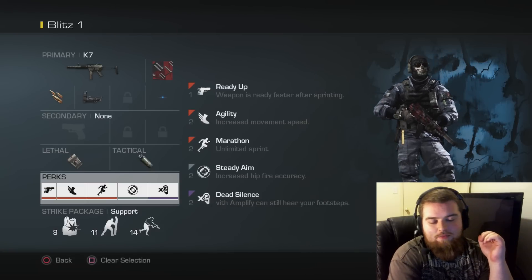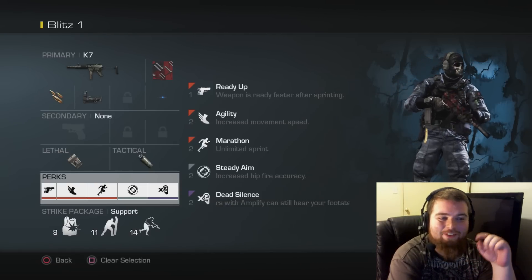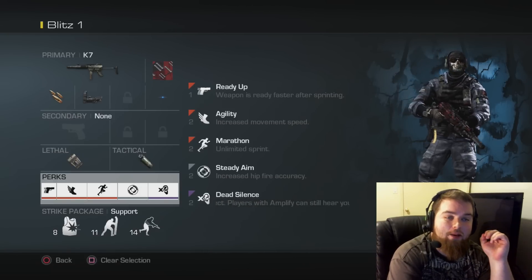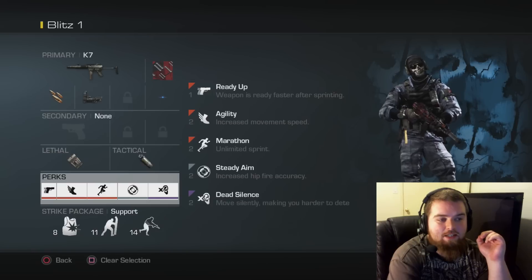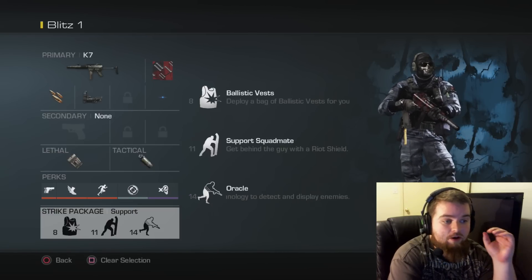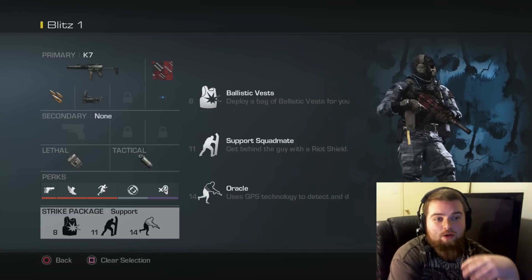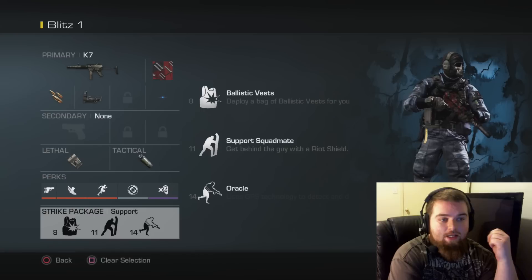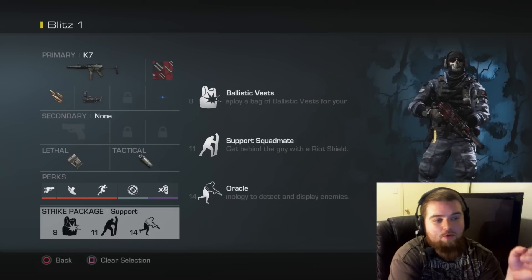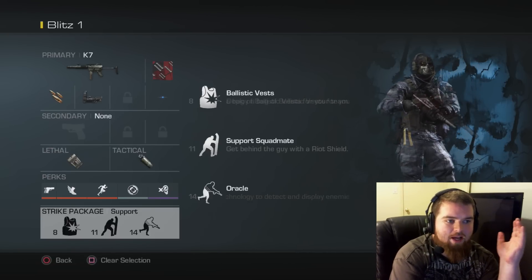You're going to literally walk right behind people — don't even kill them, just cap. This is my go-to class for Blitz. It's very quick and dirty. The support streaks you want to run with this are the Ballistic Vest, which buys you time so you don't die while running out to the flag. The Support Squadmate is a guy you call in as a distraction when you're close to that flag, and the Oracle is obviously going to tell you where defenders are as you get closer.